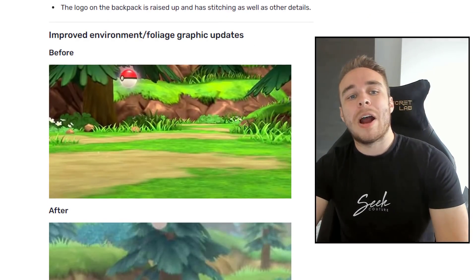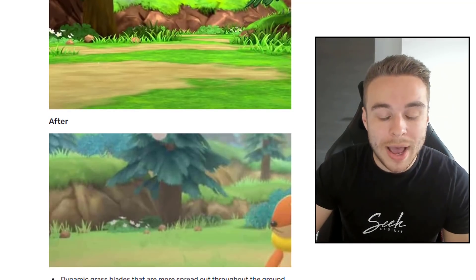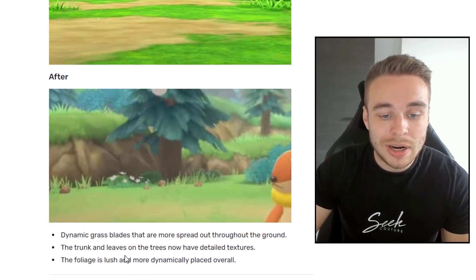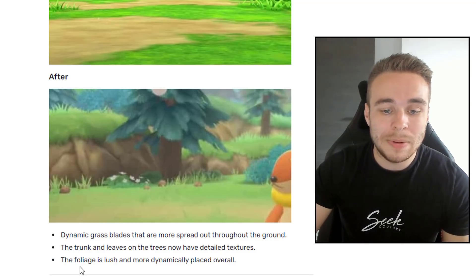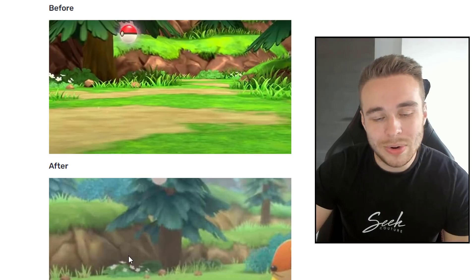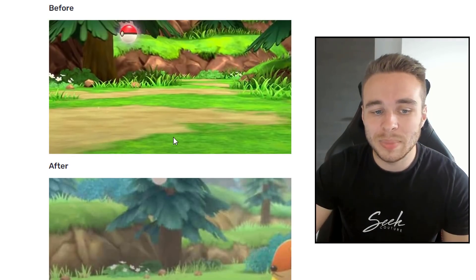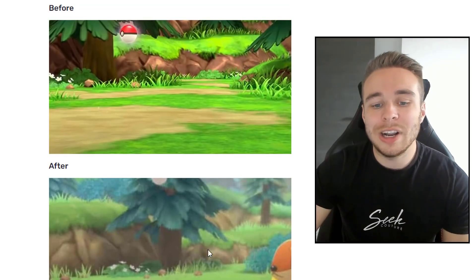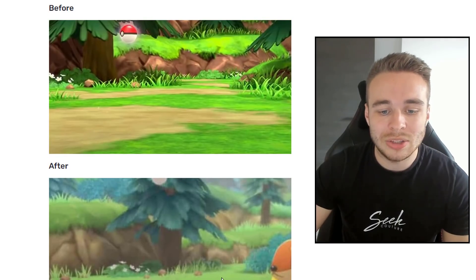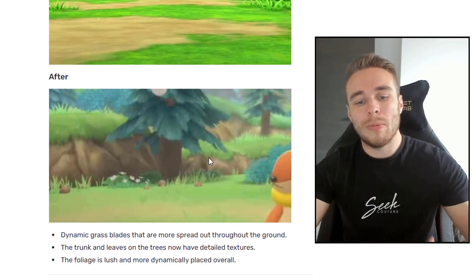Next up we have the improved environment and foliage graphic updates. Dynamic grass blades are more spread out throughout the ground, the trunk and leaves on the trees now have detailed textures, and the foliage is lush and more dynamically placed overall. The February version looks very bare and flat, but the new version has a much nicer blend of colour. The green just looks really good for the grass and environment — the old version was too bright and off-putting, while the new version has really warm, nice tones.